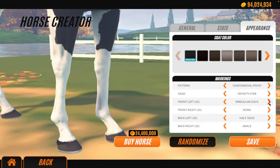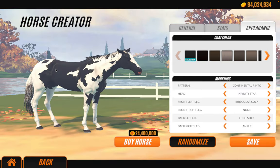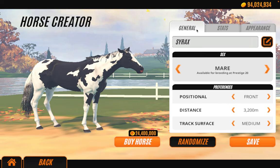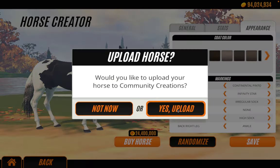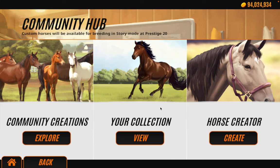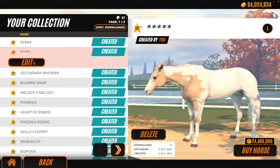They're all pintos but I really like them all. I think we're going to choose Continental Pinto for our horse today. I'm just going to choose random things. So yeah, this is our mare — her name is Syrax, obviously max stats, and that's her coat. We're going to save her. I'm uploading her and the stallion to the Community Creations, so if you guys play this game you can get her.